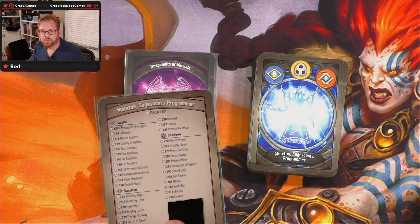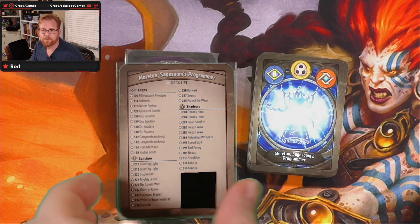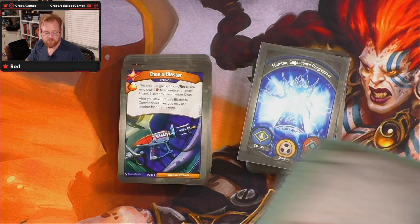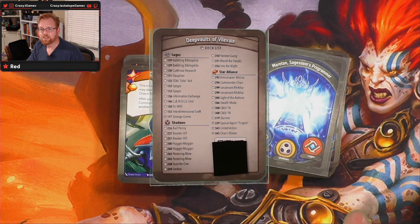Sage Soom's Programmer was the Logos, Shadows, Sanctum one. And then we have the Deep Vaults, which are Logos, Star Alliance, and Shadows.